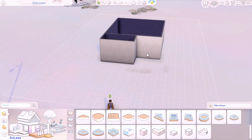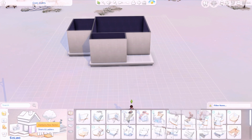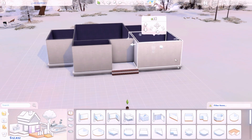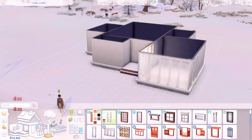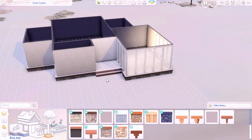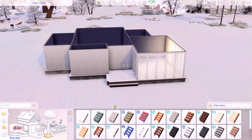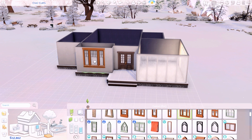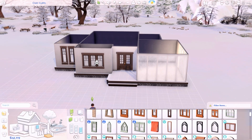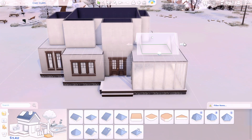Hey guys, it's Magda, welcome back to my channel and welcome back to another speed build. Today I'm building a winter family home in the world of Newcrest. I was feeling something wintry given that pretty much the whole country was under a severe winter storm. I feel like I haven't really made any family home or traditional home in a while — these are my favorite type of houses because you can decorate them in so many ways.